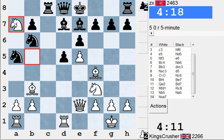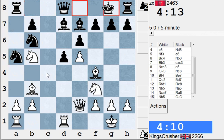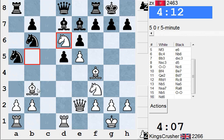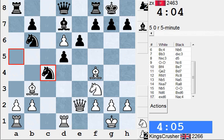Surely he'll want to castle at some point. If he takes on b3, well I get the c4 square. Nd6 looks a bit tasty — try and get that dark square bishop. Mind you, Bc2 there would have been nice to point at his king. On the other hand, this control of c4 might be useful and this dark square bishop.